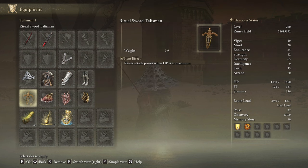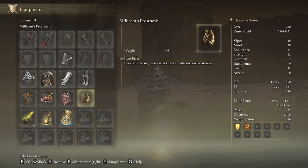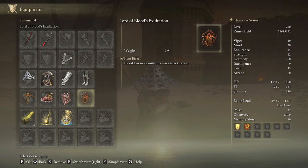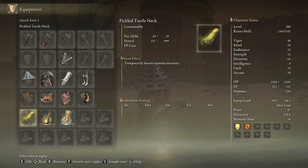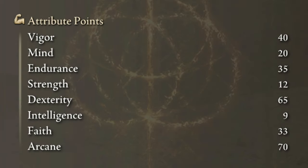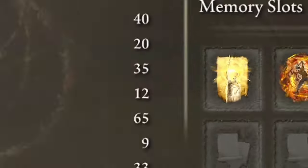The best talismans for this build are the Ritual Sword Talisman, the Shard of Alexander, Millicent's Prosthesis, and the Rotten Windsor Insignia. However, the Fire Scorpion Charm and the Lord of Blood's Exultation are very good alternatives if you are missing one of those talismans. In the Physic Flask, the Flameshrouding Cracked Tear and the Thorny Cracked Tear will dramatically increase the performance of the build. Our main weapons consume a lot of stamina, so crafting some Pickled Turtle Neck is not a bad idea. The best stats for the Spear Demon are 40 on Vigor, 35 on Endurance, 60 on Dexterity, 33 on Faith, and 70 on Arcane. Golden Vow and Howl of Shabriri are the perfect buffs for this build.